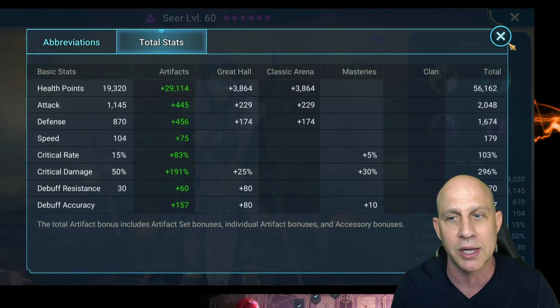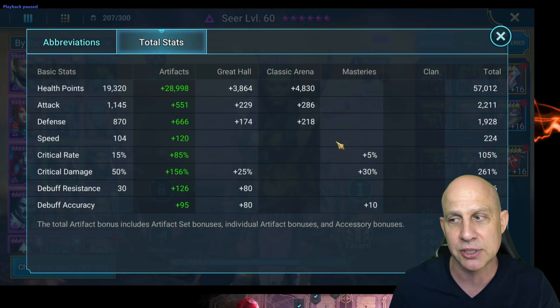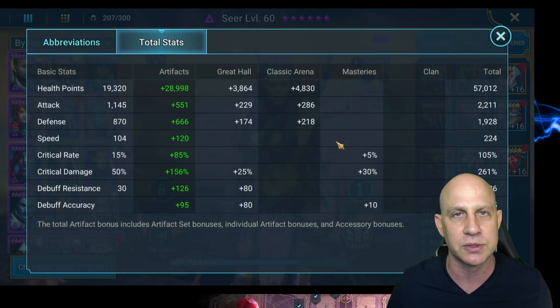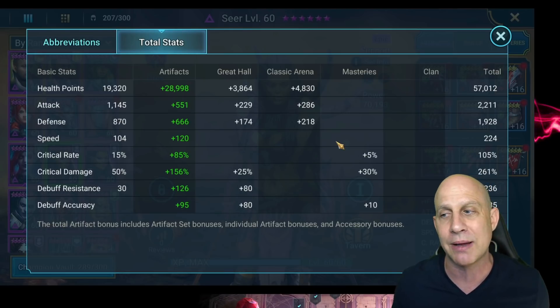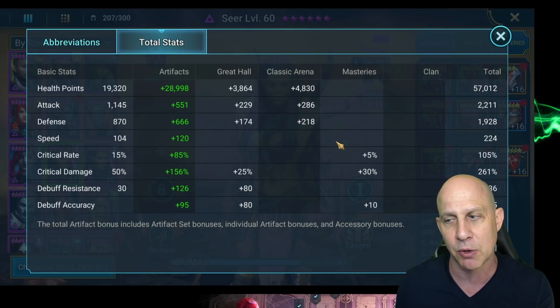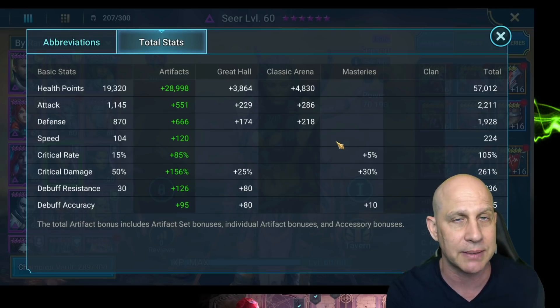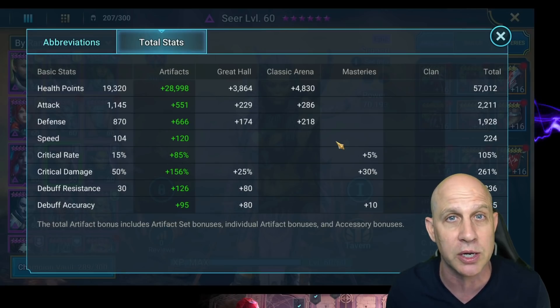We do have two different Seers that we're going to run. Seer number two is at 179 speed and 296 critical damage — she is not in a Savage set. The second Seer is at 261 critical damage and 224 speed, and this is the one I used to go through the Doom Tower, so I didn't want to mess with her. Anytime you have a Savage set, you're going to do more damage. Either one will work.